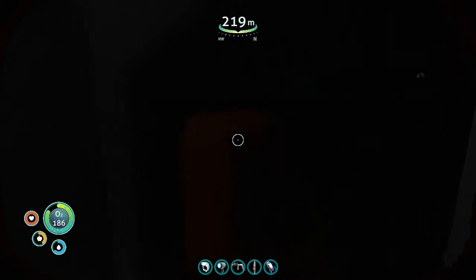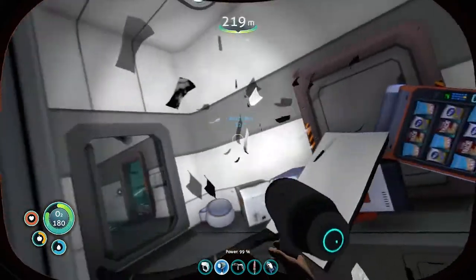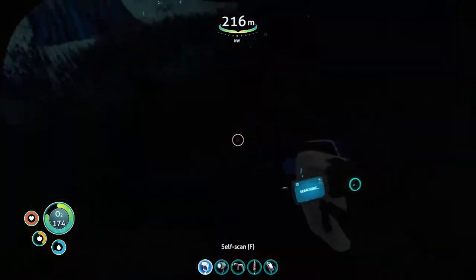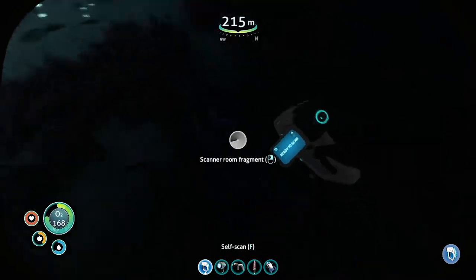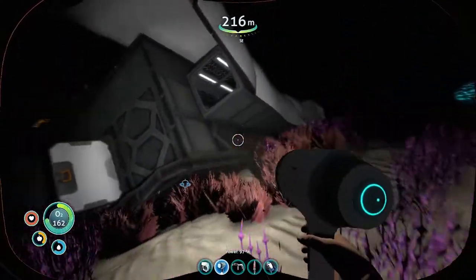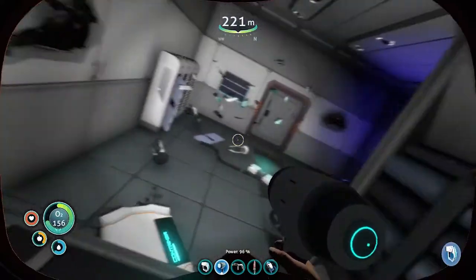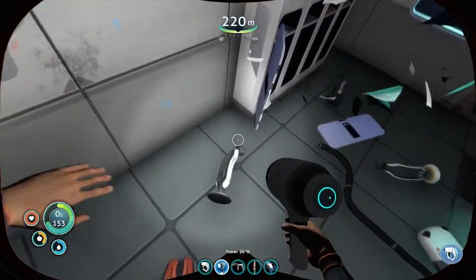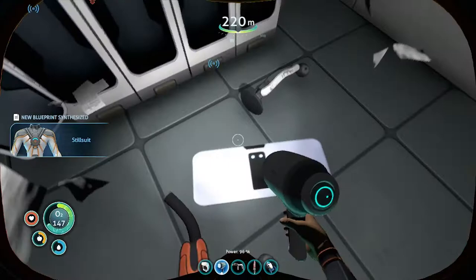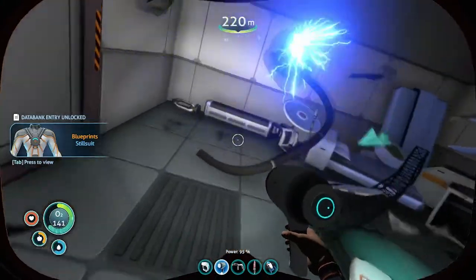Let's see what's through here. There's another doorway out. What do we have out here? That's a desperate need for light. Scanner room fragment. Ooh, what do we got up here? I've got plenty of O2. We'll head through here. Ooh, a data box — hello, still suit. Nice to meet you. So we found a blueprint for the still suit way out here.